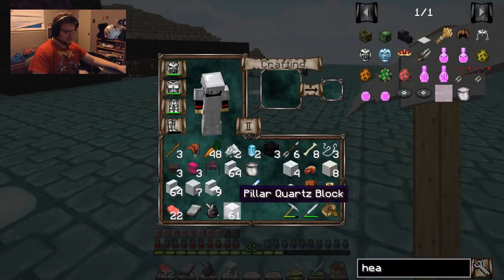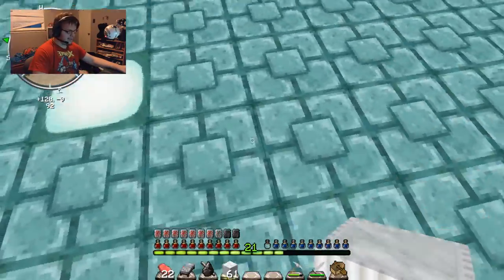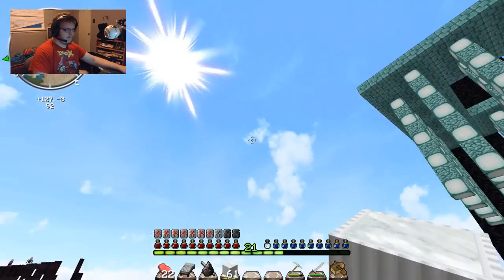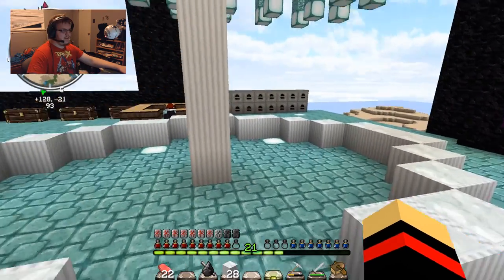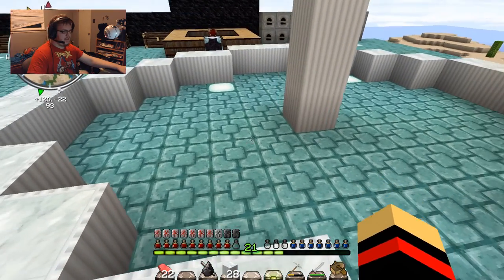Let's set up a little personal fountain of our own using the pillar quartz blocks. It's just gonna be a small, tiny fountain, just for reviving gems. Yep, just a basic fountain. Only purpose for it is to have the healing liquid.